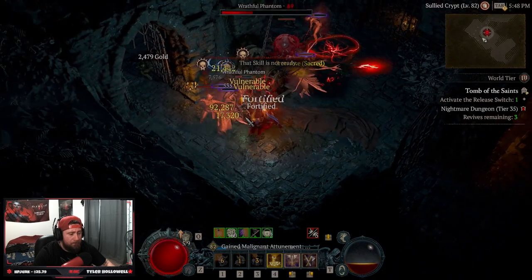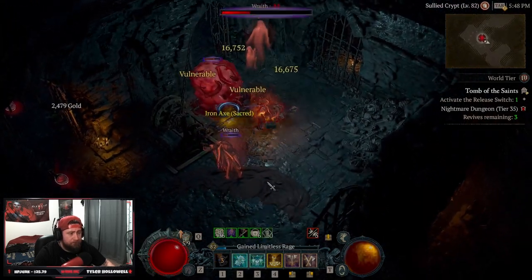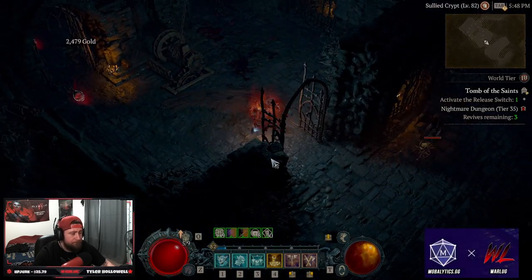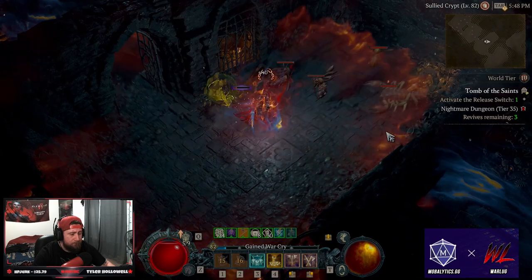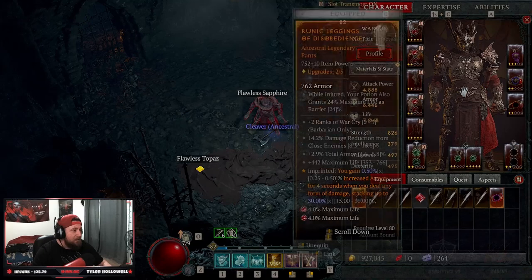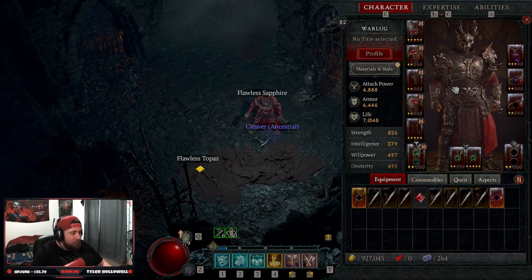But if you can kite these mobs perfectly, this build will absolutely smash everything in its path. Today we're going to go over everything you need for the build, how to play it, the Paragon board, and everything in the early end game of Diablo 4. This is my Double Swing early end game build.